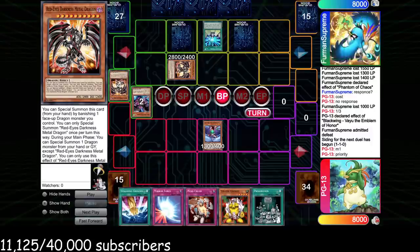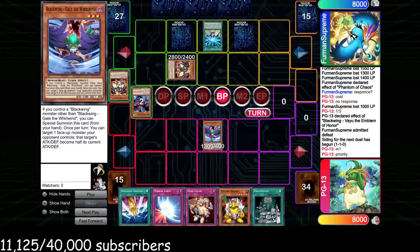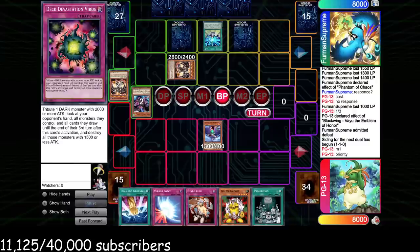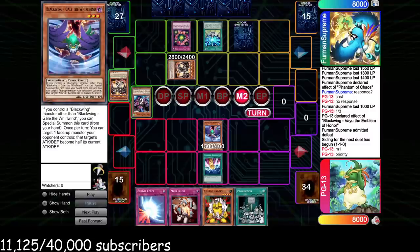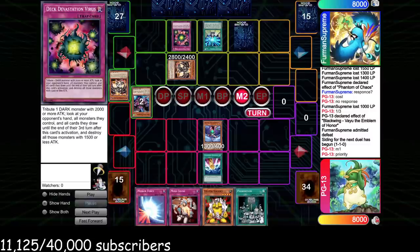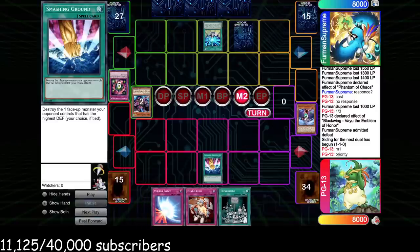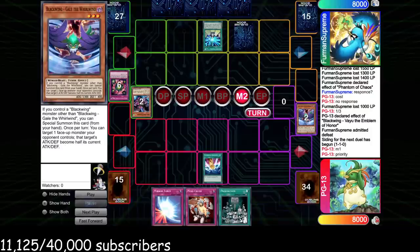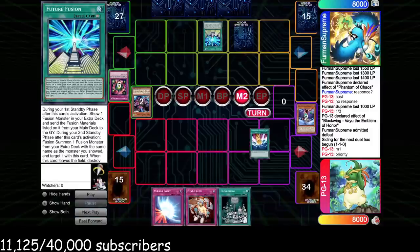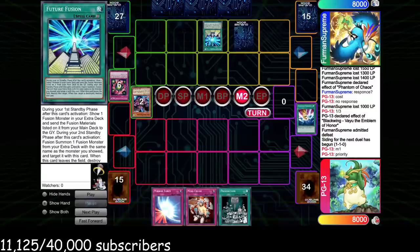We get to go to Main Phase — he waits for our Summon, so we priority Gale targeting a Darkness Metal. He actually lets us run it over. In the battle phase he should have Deck Dev'd, sacrificed his other Darkness Metal to destroy our Gale — that would have kept him with at least one in play. As it stands he's basically owned. One of his sets is also a bluff. We activate Smashing Ground Main Phase 2; he chains Deck Dev. He should have Deck Dev'd us in the battle phase — it would have been the same outcome since we had Smashing Ground either way. We clear both Darkness Metals.